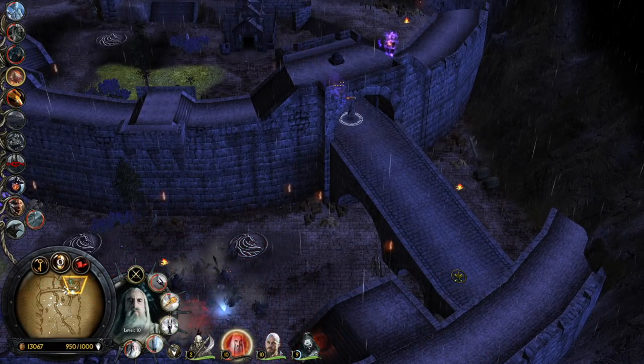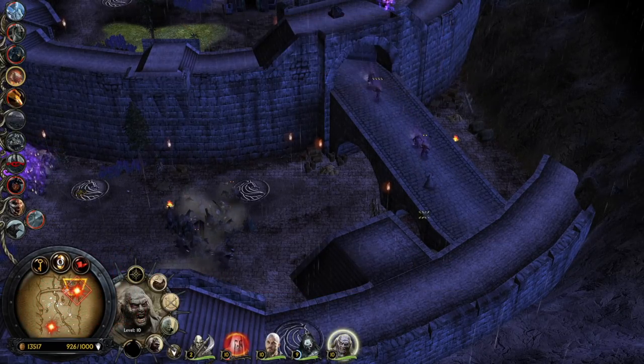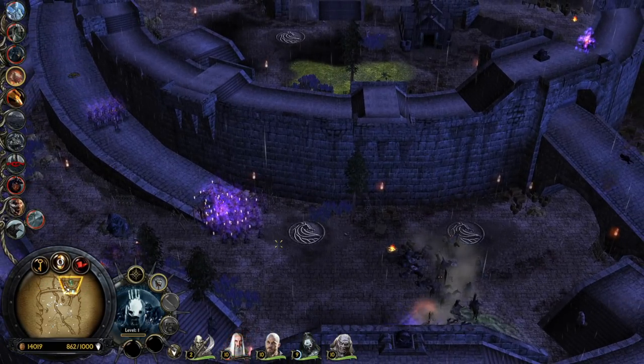Gimli is using Slayer on top of the wall! Saruman — I don't know what you are doing, run for your life! Ugluk has returned — that's good. Ugluk, use fireball and get away, run for your life!